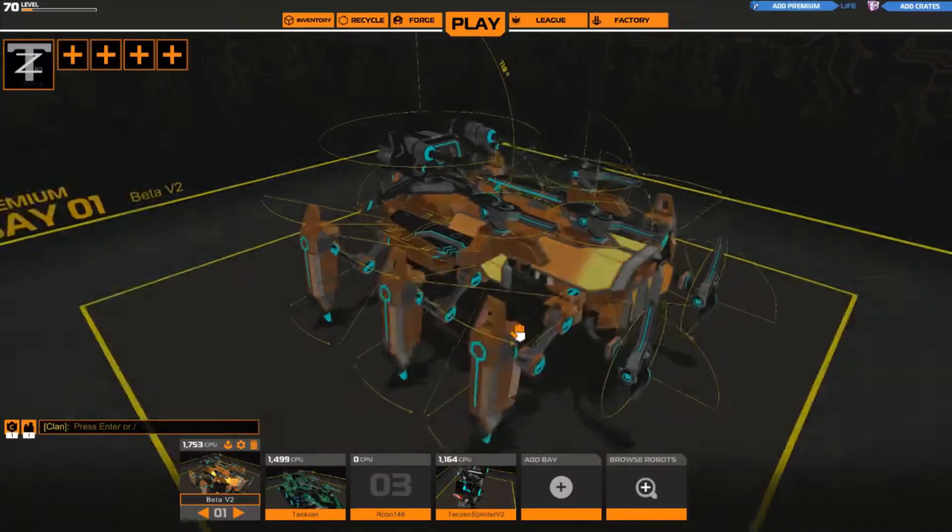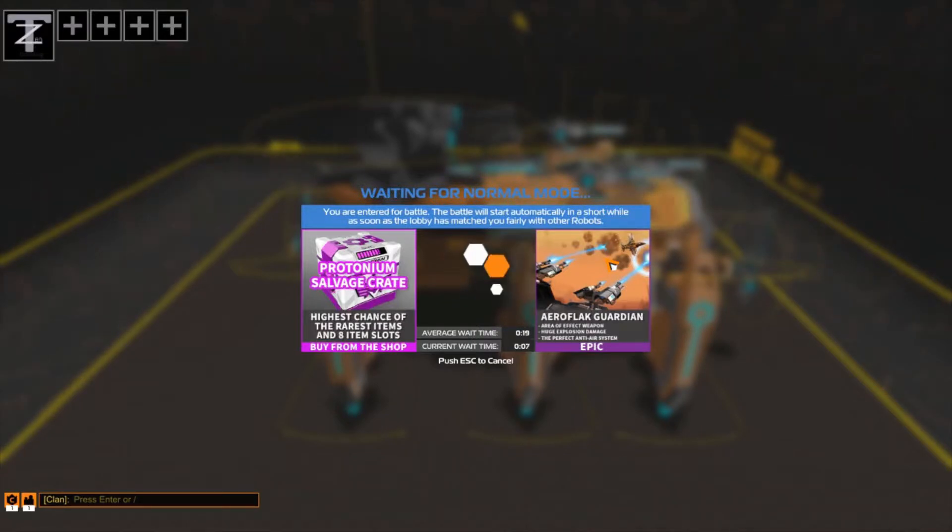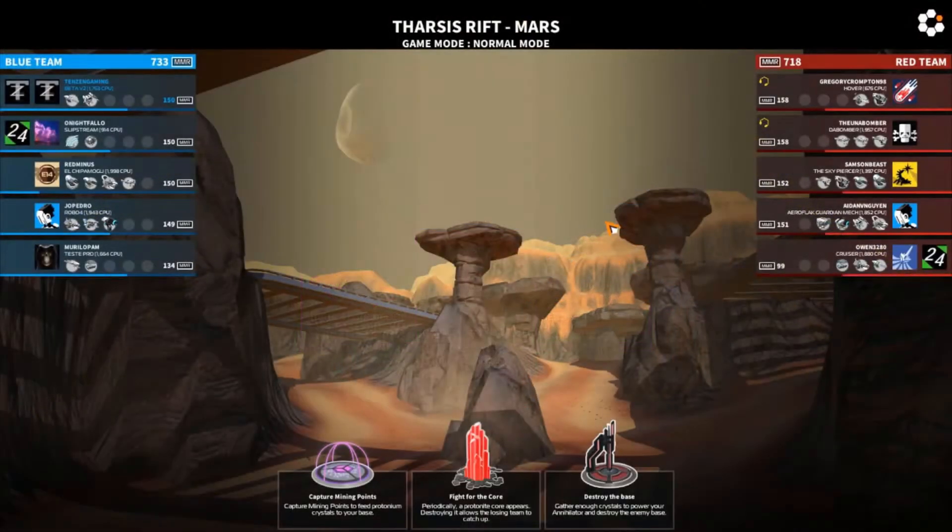So we're going to jump into a Battle Arena and see how well the Beta V2 does. It's a 1700 CPU bot, so that's not too bad. I'm still trying to figure out the balancing issue — how much weight I can put on this bot before it gets too heavy and sluggish with the thrusters. Teams are pretty close in MMR. We have a lawnmower on our team. I think most of theirs are flying because of the Aeroflak Guardian. They definitely have a bug — there's one with three different railguns.